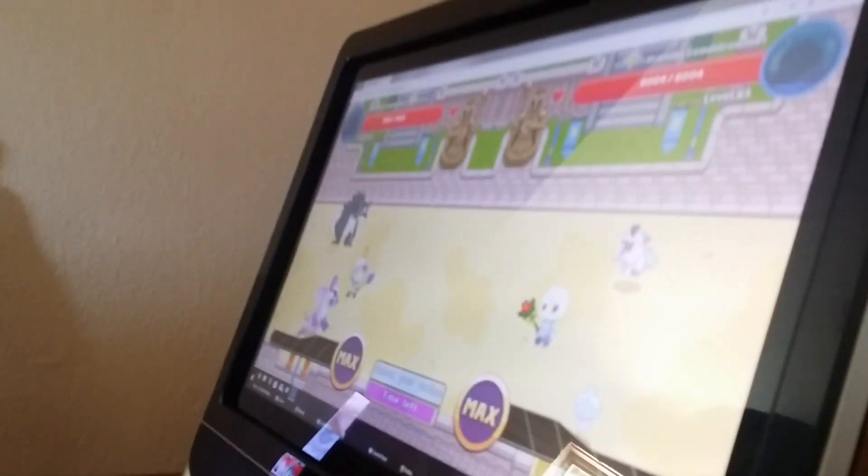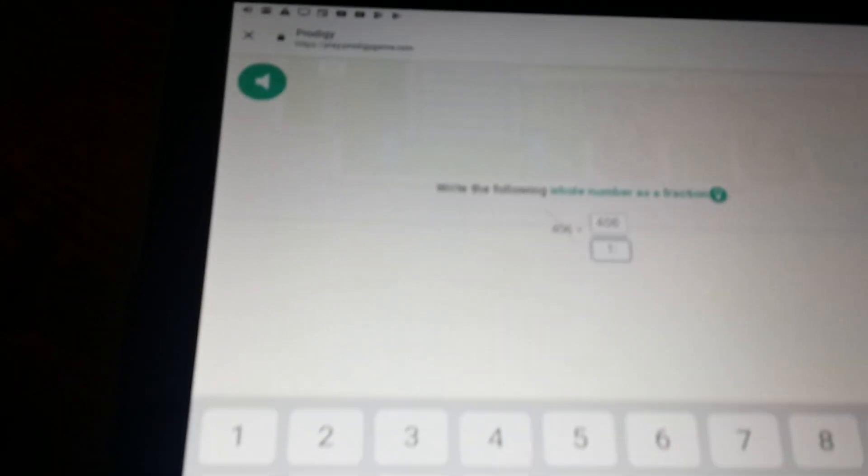Now guys, I'm level 67 so he's going to kill me. And she's only level 65. He's going to kill me - I've won against her every time. So I hit this and we're going to battle. Write the following whole number as a fraction. Well that's pretty easy guys, we just put the number and then put one under it. And that makes it a fraction. I got it wrong! Did you miss one? I hope so, because then I can win.